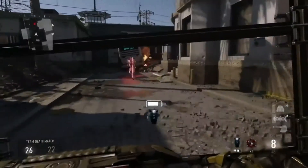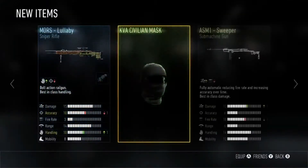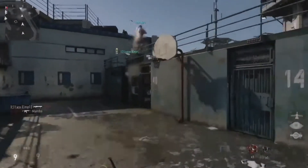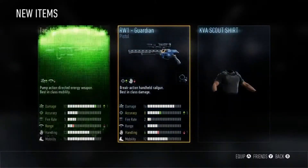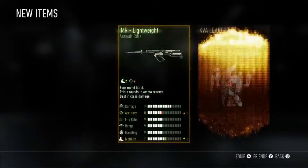So as you can see, Supply Drops is a big new addition to Call of Duty multiplayer. And it rewards all players, new and veteran, with exciting weapons, unique character gear, and even gameplay items outside of the XP rank progression system. Supply Drops gives players more ways to customize to their play style. The best thing about Supply Drops is the more you play, the more you receive.